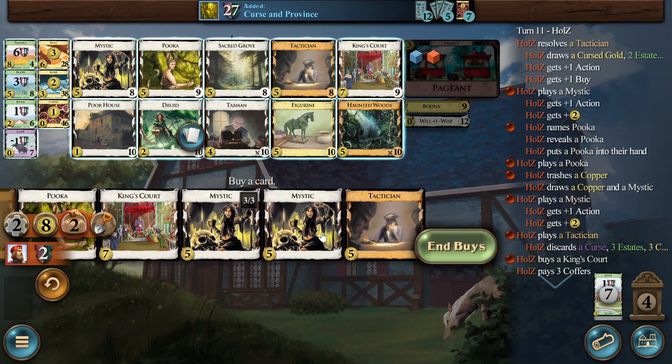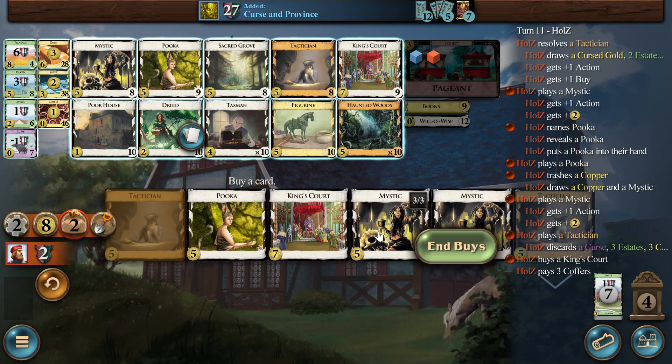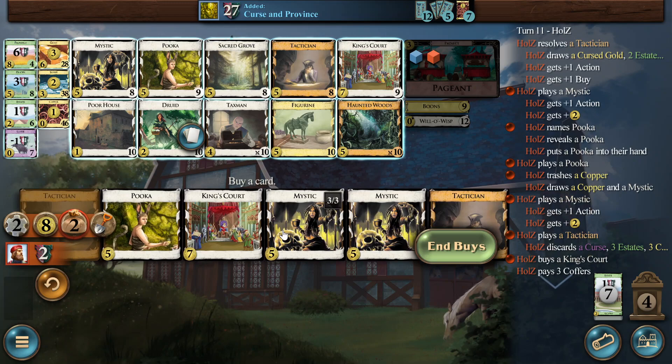At some point you can even skip the Tactician because you just don't need it. You see that the Haunted Woods is more effective because it slows them down — that's the big problem here, we are not slowing the opponent down. You could replace the Tactician, or maybe just play single Tactician to get started faster. Looking at this on turn 11 — a Tactician is a five that you buy instead of the Haunted Woods. The net effect is not positive. It's still accelerating your build, but Haunted Woods is accelerating your build better — that's my conclusion here.